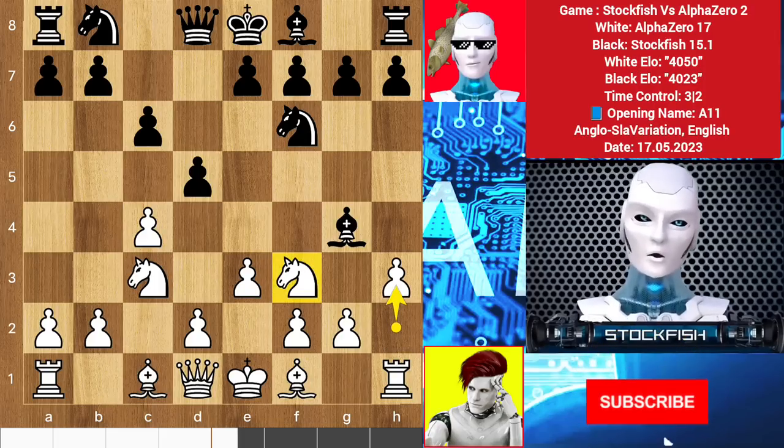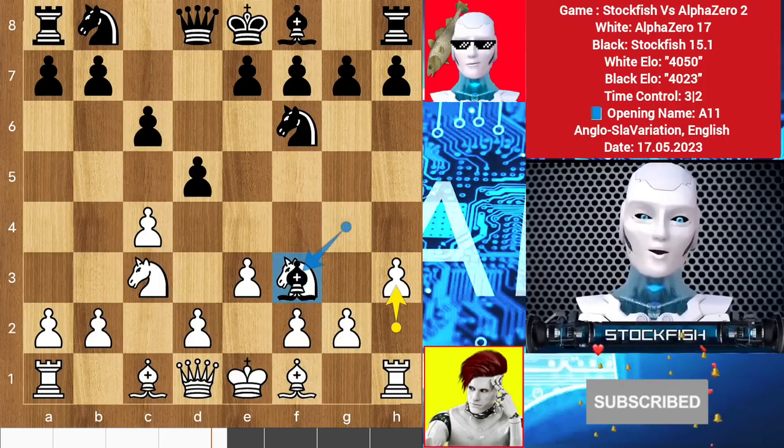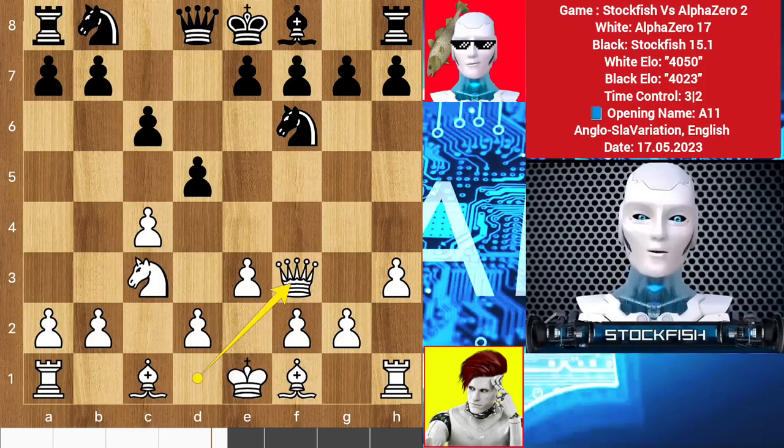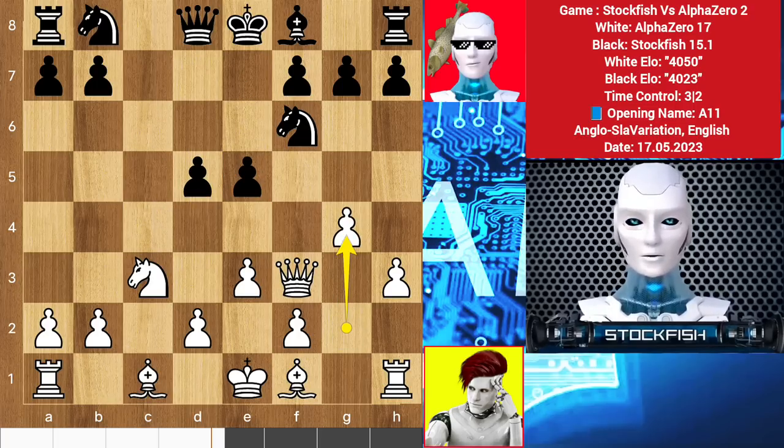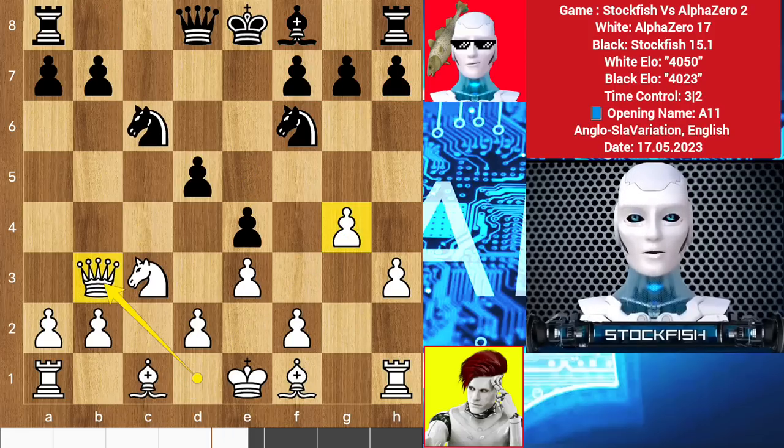If you dare to take the knight, let me show you the variation. Then I will grab the center with e5, pawn takes, takes. White will play g4 — a clear declaration that he wants to attack the kingside. So e4, queen d1, knight c6, queen b6, and that's it. White has a nice queen position that creates a lot of pressure on black, and g5 is coming.